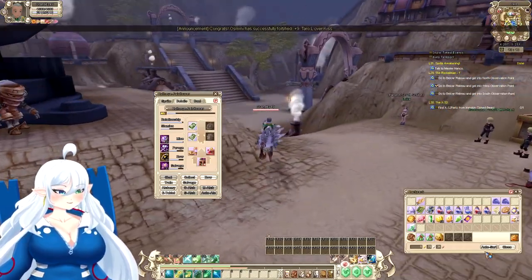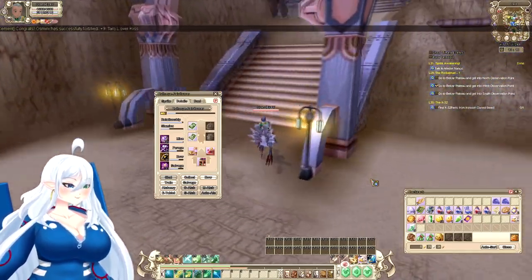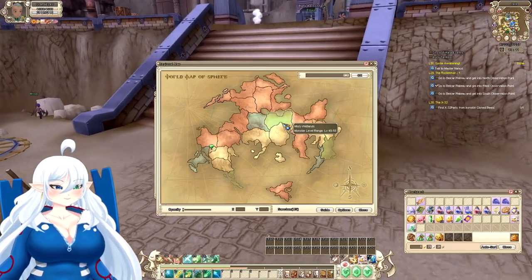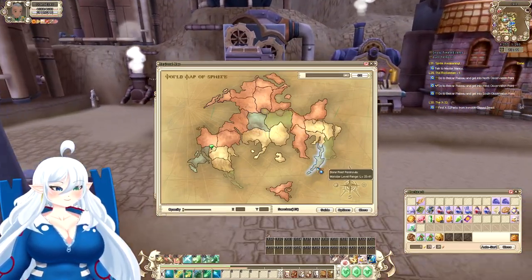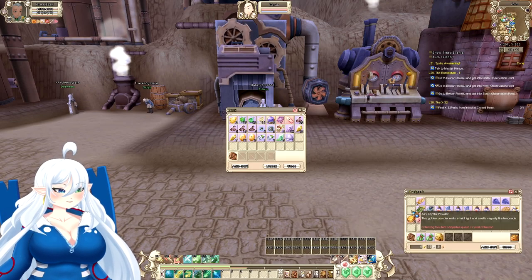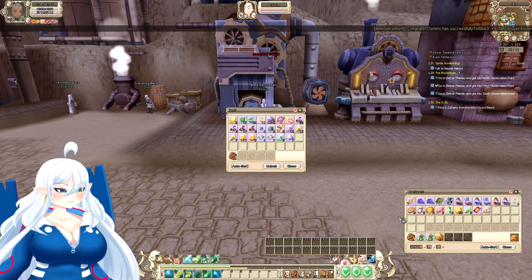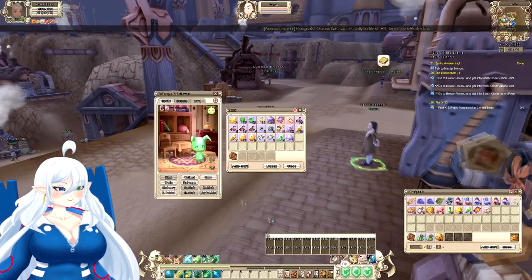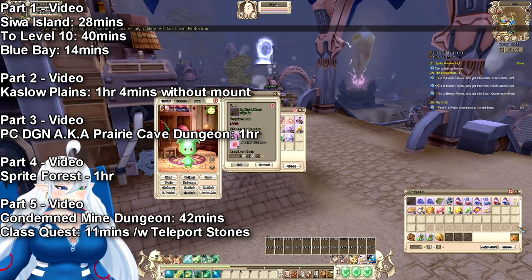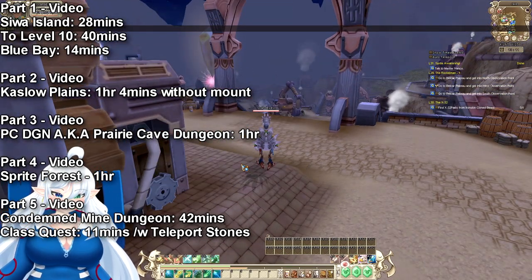That's pretty much it for this video. I will see you guys in the next video where we tackle the Plateau. We'll throw a lot of items in there and talk about those later. We'll also talk about the whole air thing — it's from this quest I believe. So if you ever grow air powder, don't get rid of it, it's needed. That might be too late to say if you're following this series — that'd be my fault. Until then, I'll see you guys in the next one. Peace out.